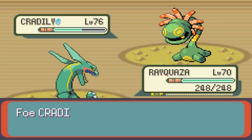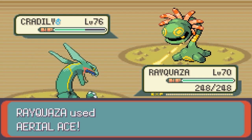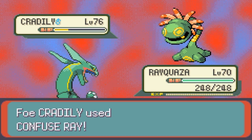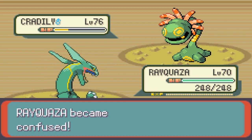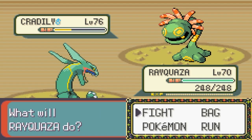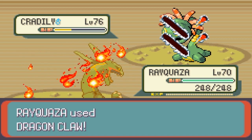Steven is definitely the final answer when it comes to the strongest trainer in the game. He is obviously stronger than Wallace and every other trainer we have fought before, which is kind of why I always recommend leaving him for the finale. He's the kind of strong that really begs to be a finale boss, and you end your adventure when you beat him.